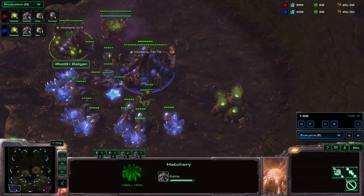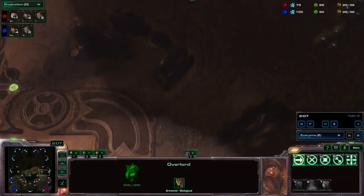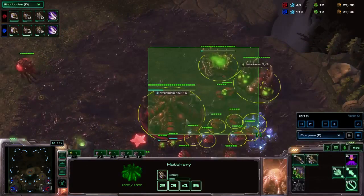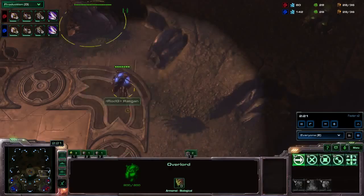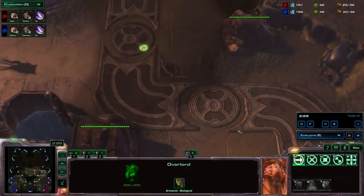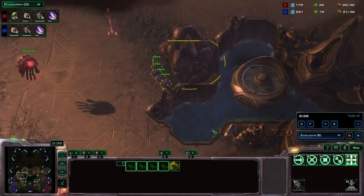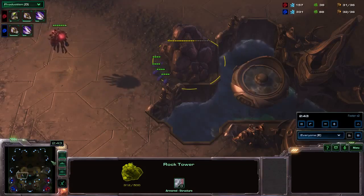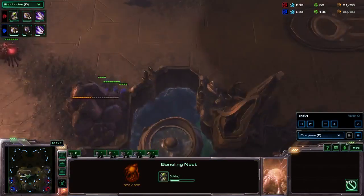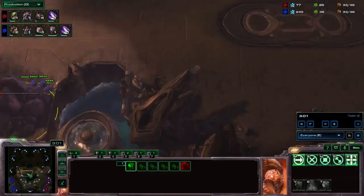Now I'm going to try to explain how to get there safely. You see the first Overlord — I sent it to his natural, because sending it to his main base can lead to Overlord loss against the 12 Pool. You want an Overlord at his third Hatchery and another Overlord at these rocks to see if he destroys them. Then with 4 fast Zerglings you can easily kill these rocks.